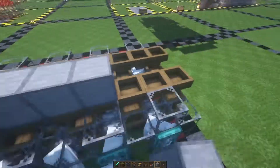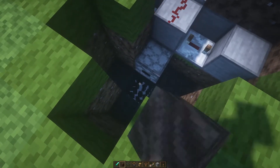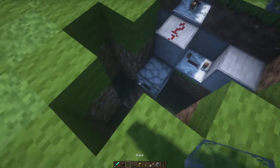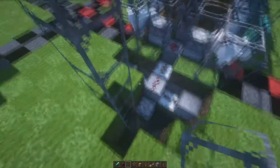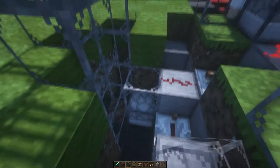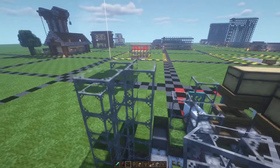For the collection system, grab a soul sand block, remove the block just below and in front of that dropper, and place the soul sand block right there. Grab your glass blocks and go one two three four five six seven on the sides, six in front, and six on the back side above the dropper. Then grab your comparator and place it coming out of the side of the dropper.